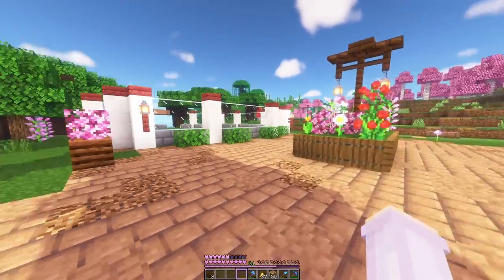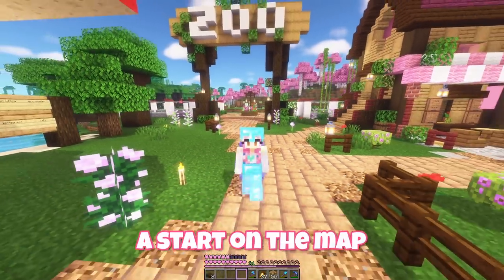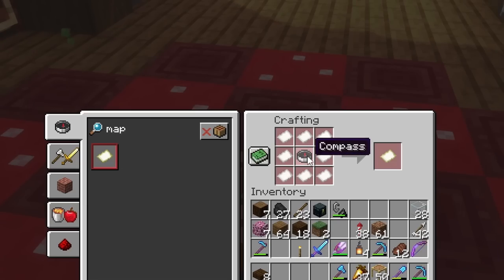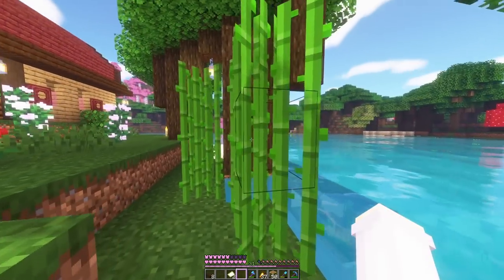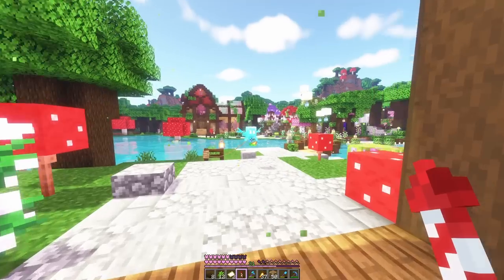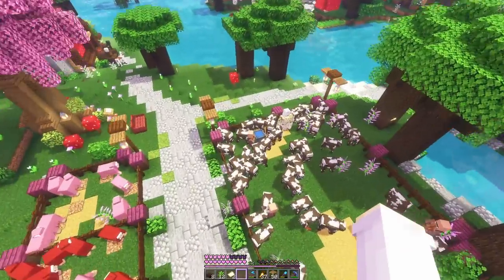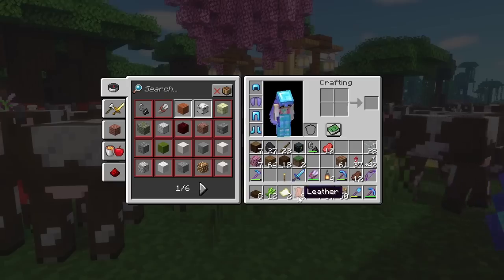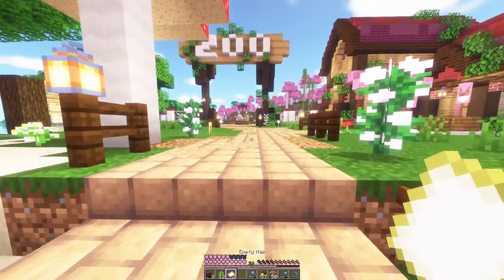Now to complete the entry area we need our map of the zoo. Obviously the zoo isn't done yet but we can make a start on the map. How does one make a map? A paper and a compass. We'll gather some more sugar cane too because we want more paper. And then the other thing we'll need for the whole thing is item frames. So hello cows — nine leather. I think that'll do. Now if we go to the zoo entrance and make a map.